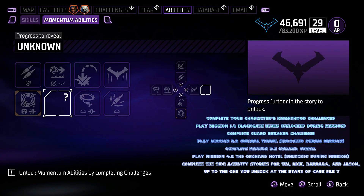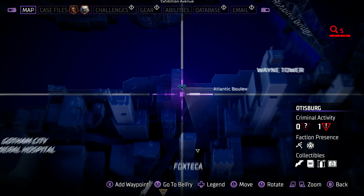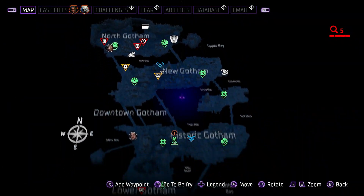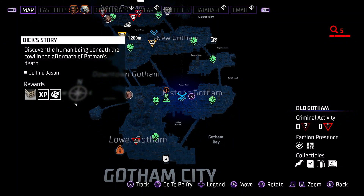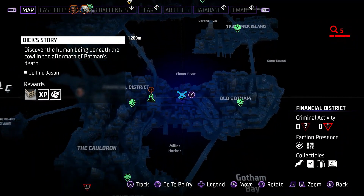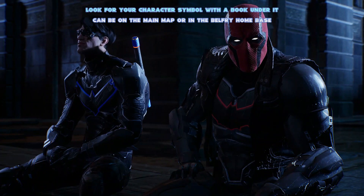As you can see here, I've unlocked pretty much every ability for Nightwing, however the last one is still completely unknown. At this point I had completed the game and done pretty much everything I thought, so what exactly was I missing? Well if we jump out to the main map, these will be dotted around it, and sometimes back at your own Belfry main hub — it's going to be the story. So here I have Nightwing's story; think of it a little bit like memory fragments, and you're going to be looking out for these as you go.